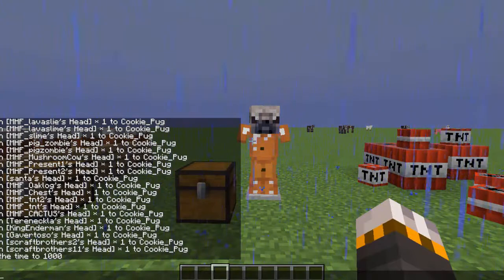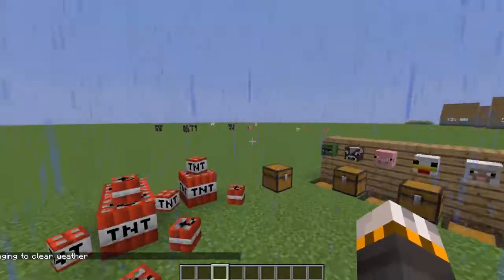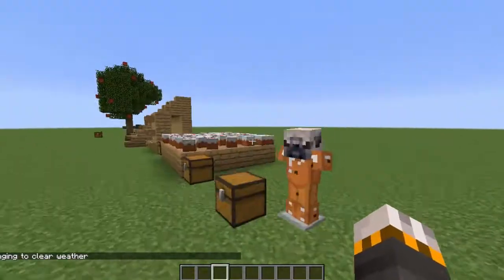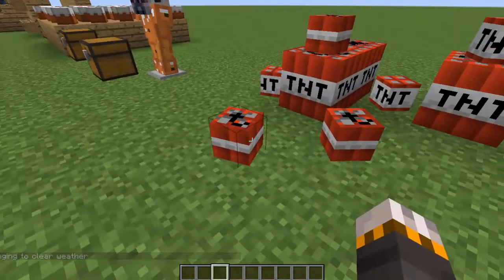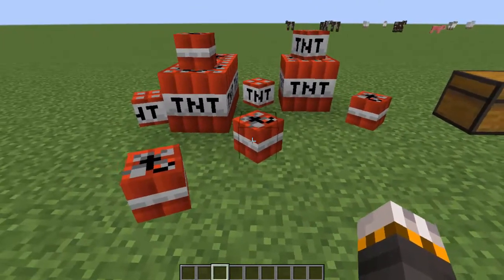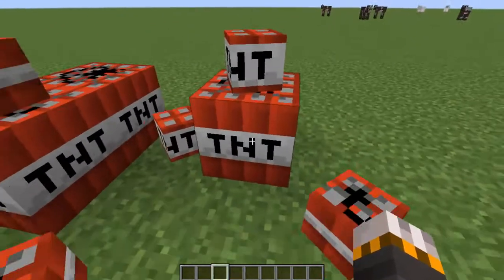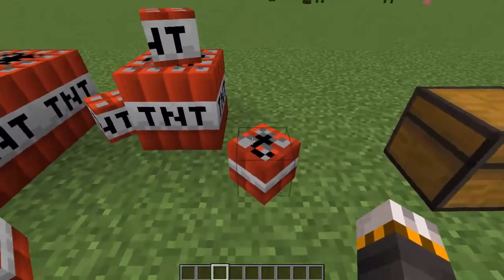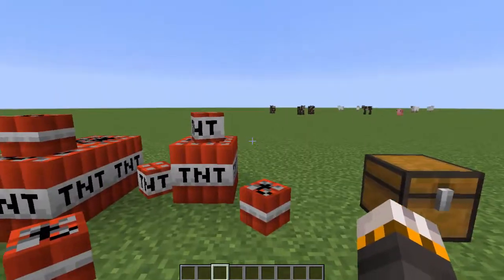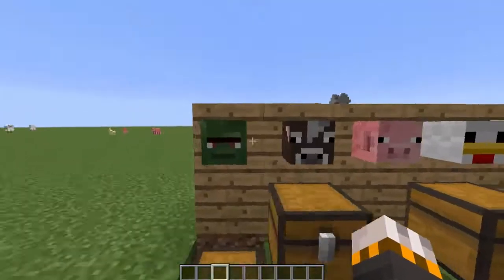You guys will probably see all of my things — wow, look how many things there are. This is how long it has taken me to set up this little setup. The next thing we have is TNT. There are actually two types of mini TNT: one that has writing on it and one that looks a bit more plain. I think the plain one looks better because it doesn't really need the writing.